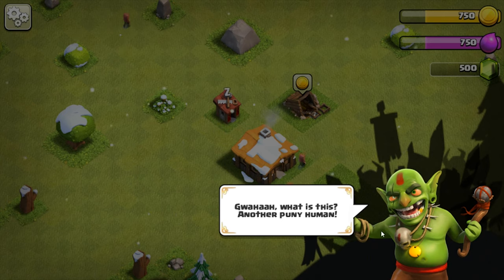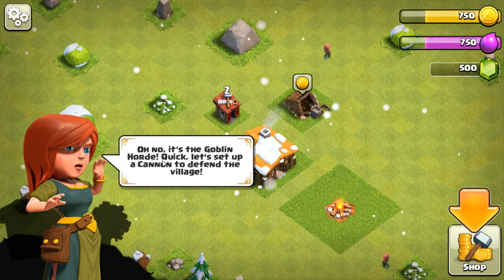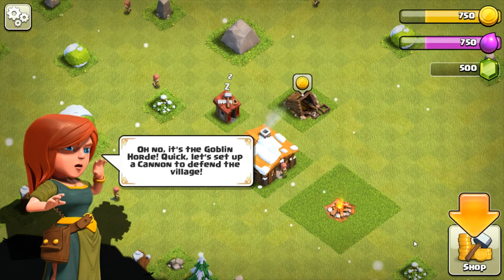Another puny human! That's funny because those are like the weakest things in here. Oh no, it's the goblin horde! Quick, let's set up a cannon to defend our village.